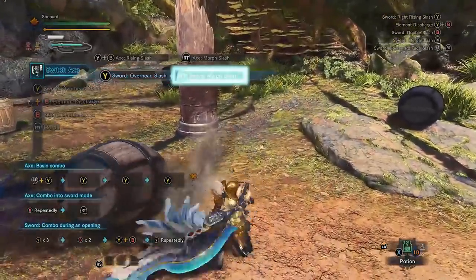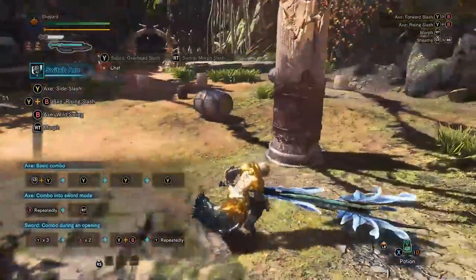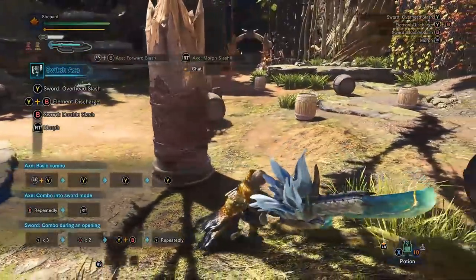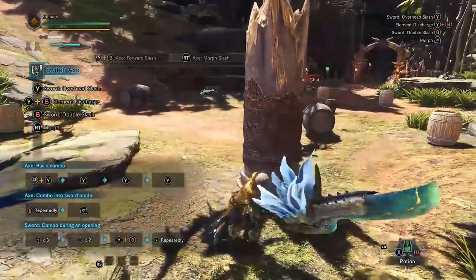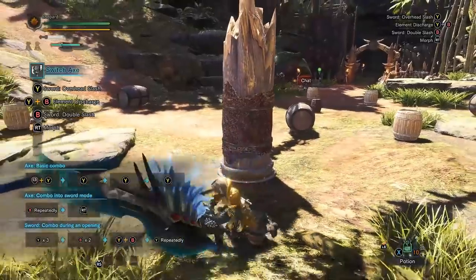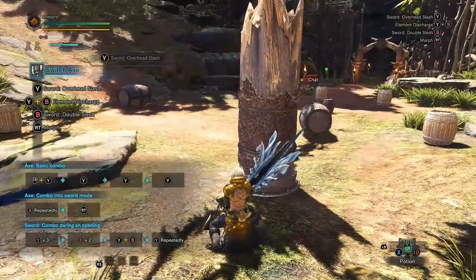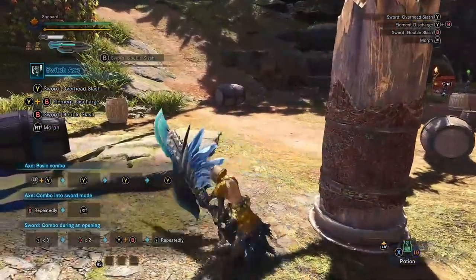Axe mode is a little bit faster than sword mode, so we use that to reposition ourselves, but otherwise whenever we're doing an attack we're going to transform out of it. So we're in our sword mode now. The biggest thing to do in sword mode is we have more or less two attacks that we alternate between: we have triangle or Y which is an overhead slash, and we have B which is our double slash.